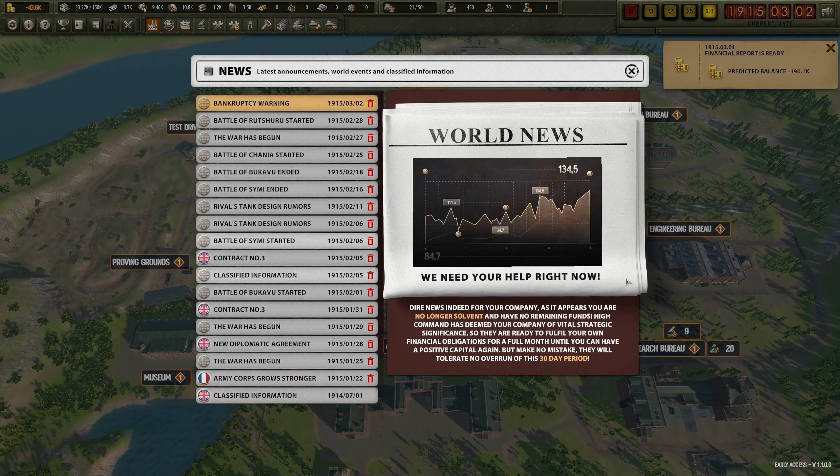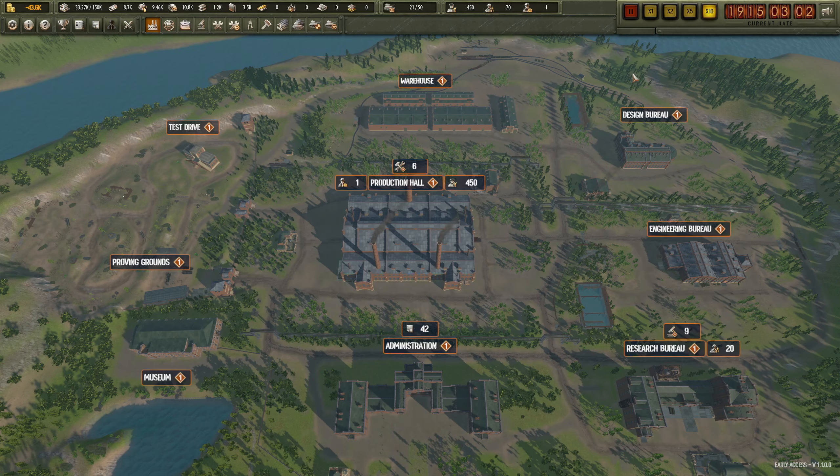World news - we need your help right now. Dire news for your company as it appears you are no longer solvent, with no remaining funds. High command has deemed your company of vital strategic significance, so they are ready to fulfill your financial obligations for a full month until you can have positive capital again. But make no mistake - they will tolerate no overrun of this 30-day period.